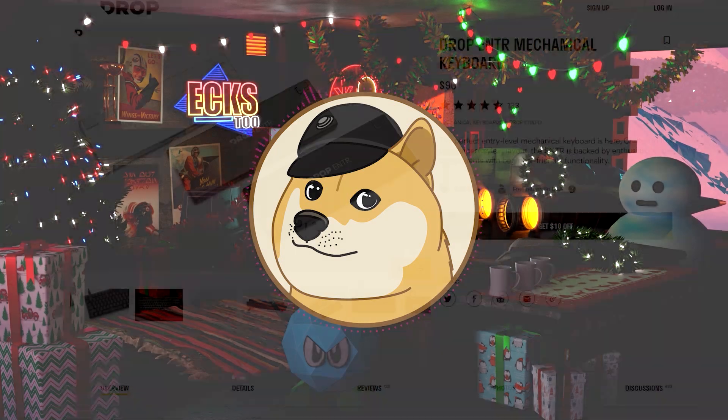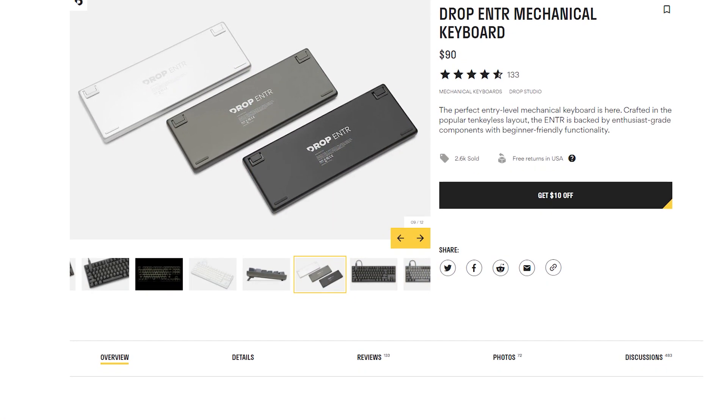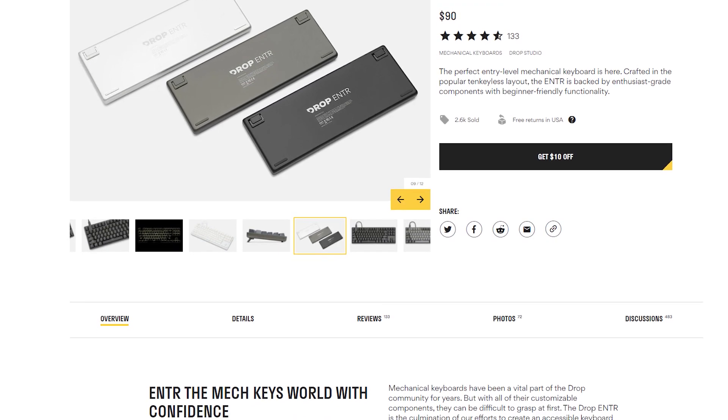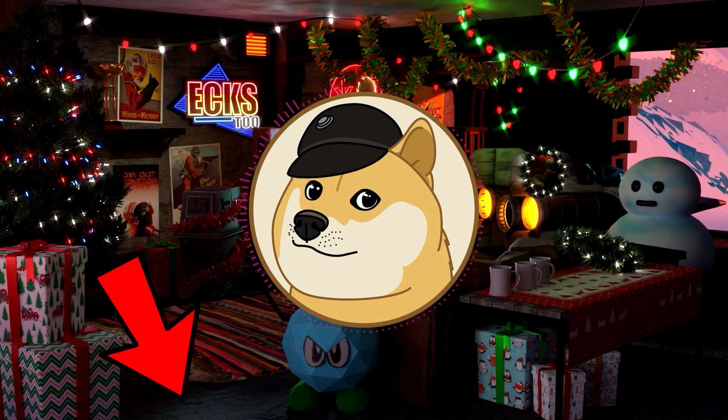If you check out the website, you'll see that the Enter comes in a variety of colors, not just the white one I've got here. If you buy a keyboard on Drop, it comes with a free 30-day money-back guarantee, so if you don't like it, you can easily return it. Thank you so much to Drop for sponsoring today's video. There will be a link to the Enter Mechanical Keyboard down in the description — you can check it out there and you'll also be helping the channel out.